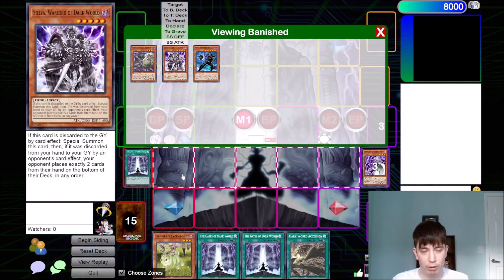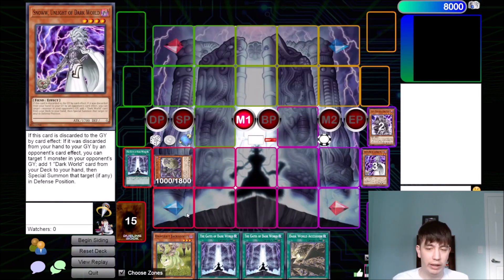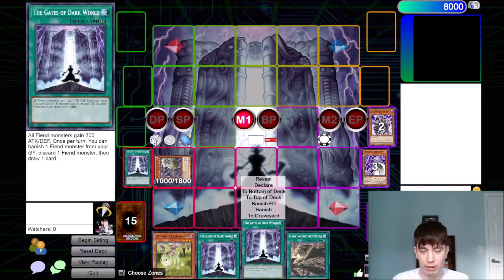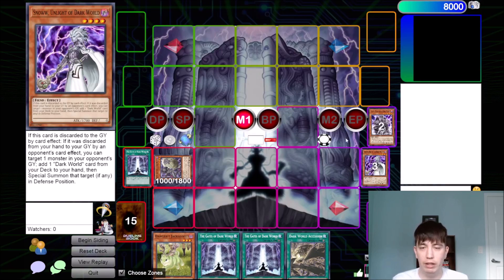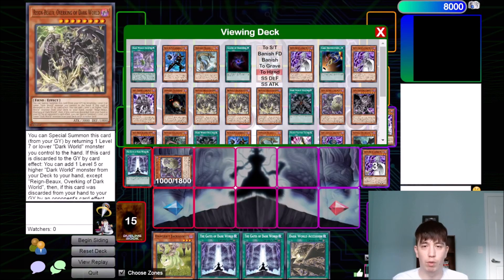So we drew the field spell, we're going to summon this back, and then we are going to search. I really want to search Rainbow. Why do I want to search Rainbow? Because I've got the field spell already, and I want to start getting those high-level Dark Worlds that can start bouncing all my cards back into my hand. So no need to go for Genta or anything crazy just yet — let's go for our Rainbow.